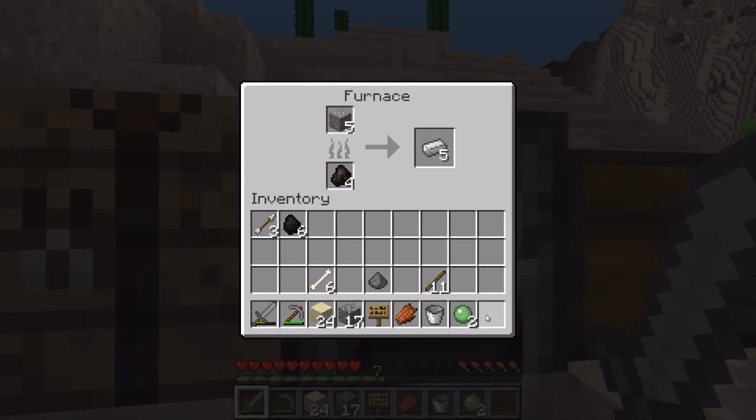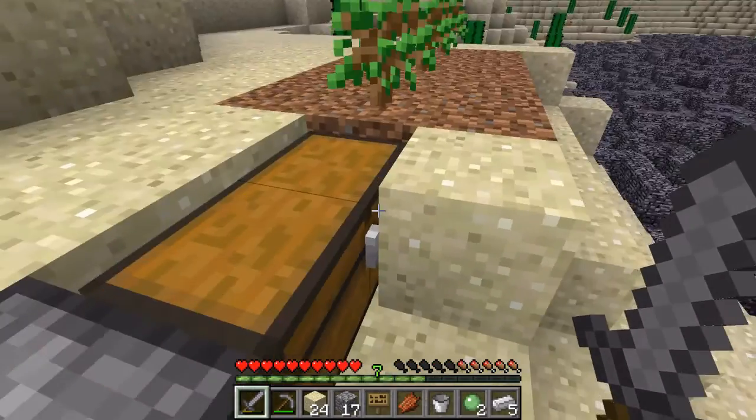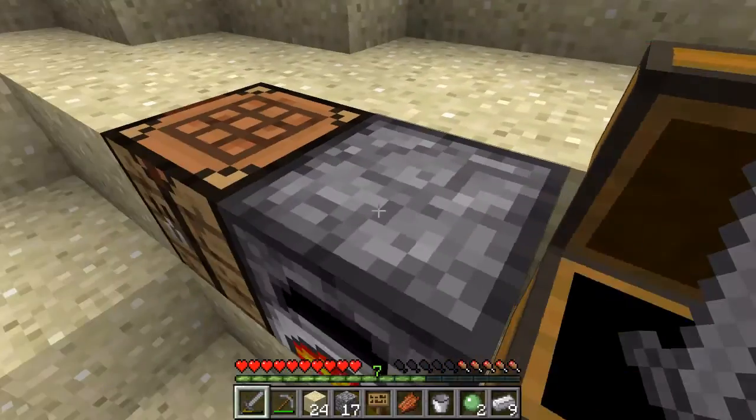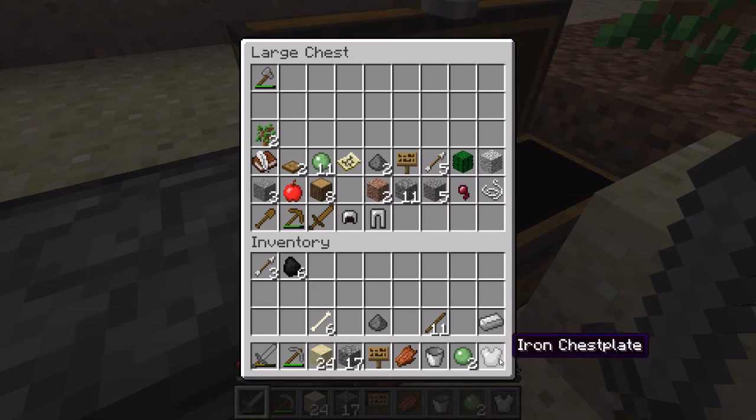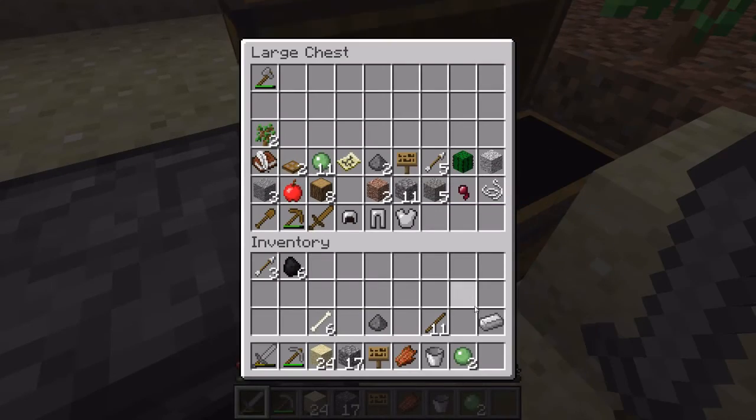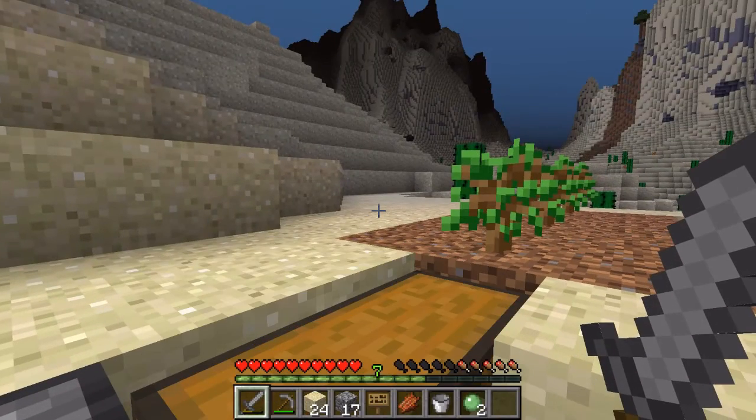The iron is inside here. What am I missing? I'm missing a chest piece. Let's do it right now. And then we need boots. It's now night time — let's try to get an enderman.